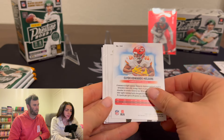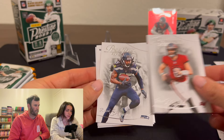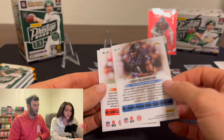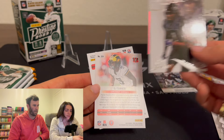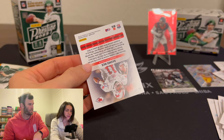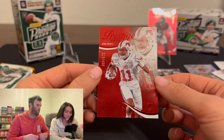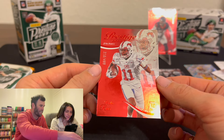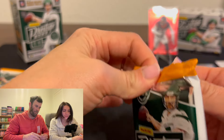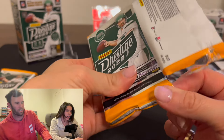Another Quinton Johnson and another DJ - this is like the same exact pack. But you did get a diamond on Rasheed Rice! Back-to-back numbered cards - that one's out of 499. Rasheed Rice is definitely a rookie we want to grab on a numbered card, so you're off to a strong start.